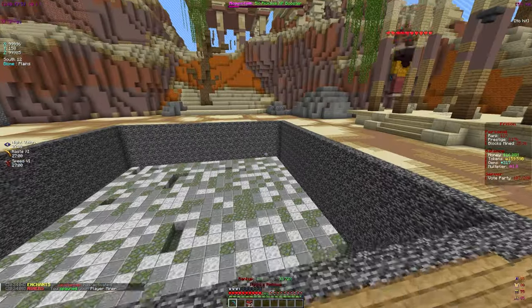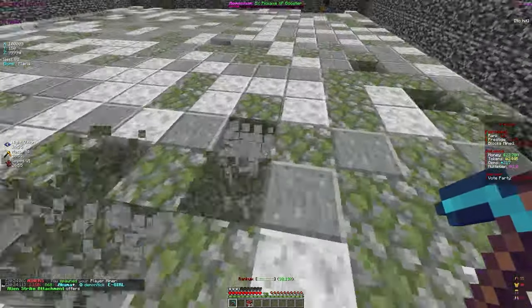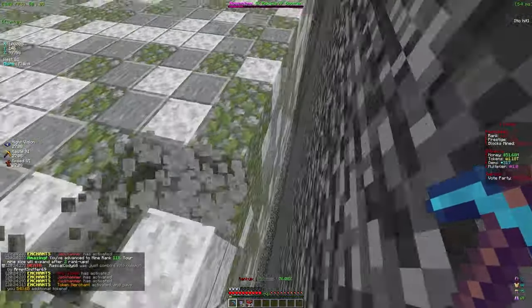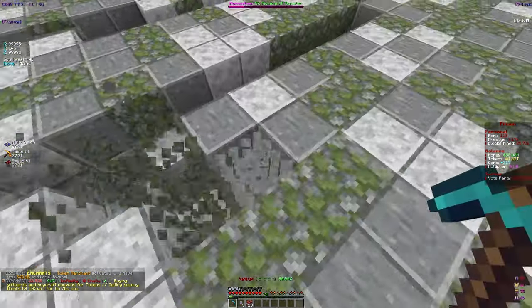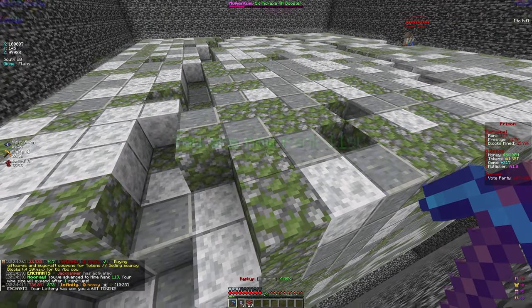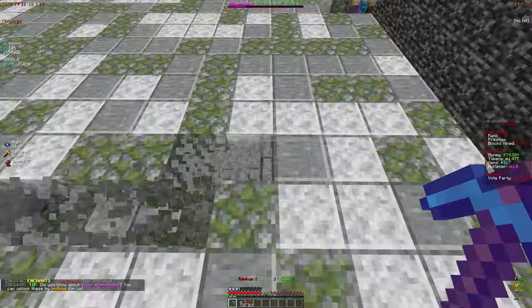Also discovered the player miner — you can toggle him and he'll mine for you automatically, which is great for AFK. Tokens are going up fast and token merchant just procced — got 543 billion tokens from one single proc, which is like half a trillion. As we keep upgrading we'll get even more from it.